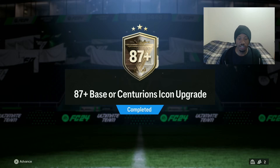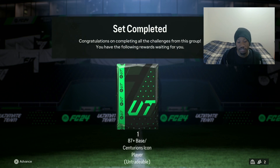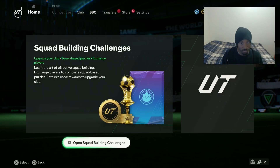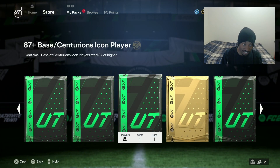We have an 87 plus base or centurion icon upgrade — EA just dropped this one. I think it requires an Inform in a six-rated squad and it's every test code as well. It's kind of the same price as the 89 plus base icon, or it's a nine max base icon, so we can get R9, can get Zidane, you know, can get everybody.